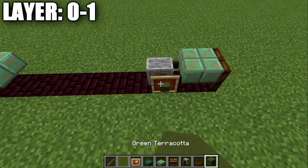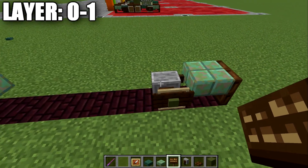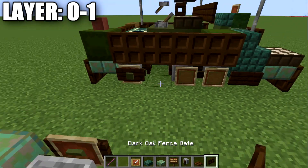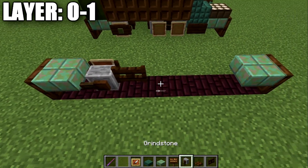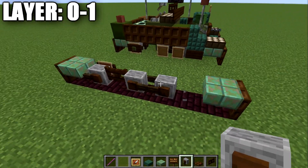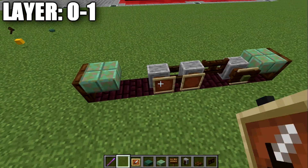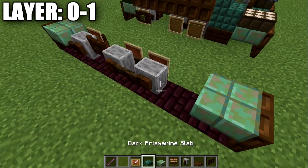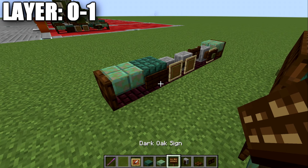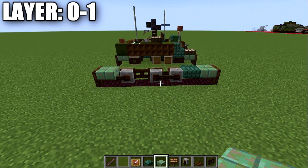Place down a green terracotta block in the item frame, and if you're on Java, place a dark oak wood sign on the side of this block. Next, place down a dark oak wood fence gate, then two more grindstones coming off each other. Place item frames off those grindstones and put green stained glass panes in the item frames. Lastly, place down a dark prismarine top slab and a dark oak wood sign coming off that top slab — that sets up the track on this side of the vehicle.